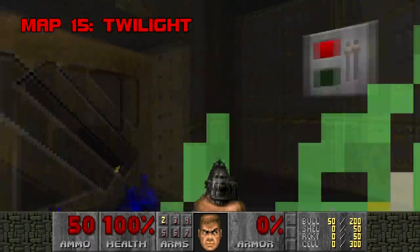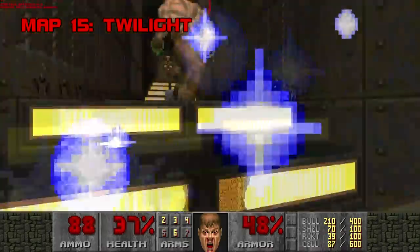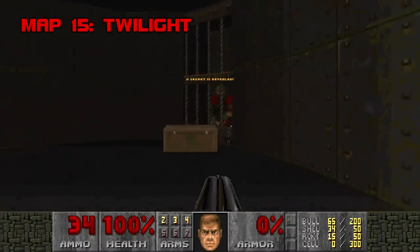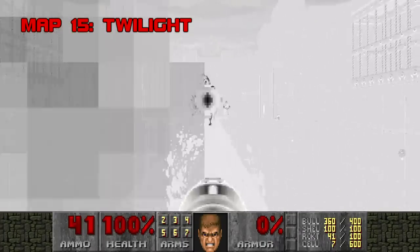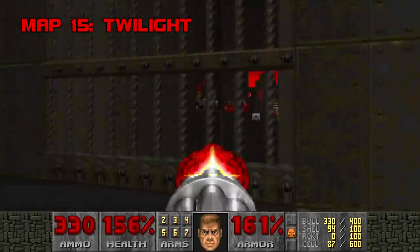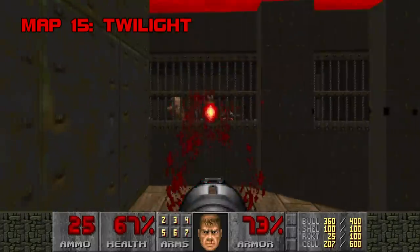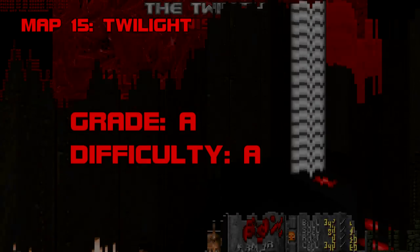Map 15: Twilight. This map does not get the attention it deserves. Twilight is bleak, iron-clad, and straight-up cool, starting with the music. Keep your eyes peeled, because the map is riddled with secrets which are absolutely required for survival — if you don't find the BFG, good luck; if you don't use the invincibility properly, say goodnight. This might be THE chaingunner map of Plutonia: there are 62 of them, outnumbering all other monsters combined, and four are constantly resurrected by unreachable archviles. There's also a spider demon guarding the exit. Twilight will earn the respect of even the most grizzled Doom veteran. Grade: A. Difficulty: A.